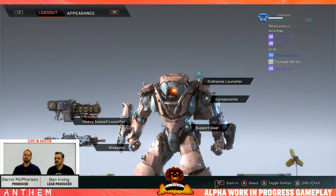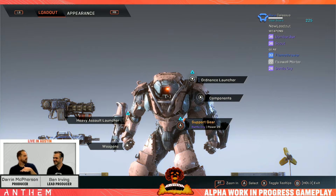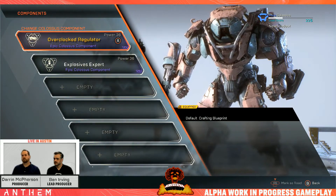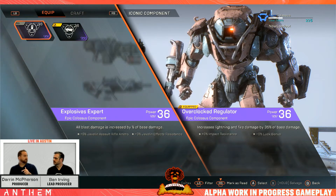One thing we haven't covered in general Anthem communication is components. Components are kind of new to explain. This comes back to the notion that we've separated vanity and power — personalization and customization. In personalization, you pick the helmet, chest, legs, and arms you want to wear, but there are no stats associated with it. So components bring those stats back, and they also add other abilities. Components' primary purpose is to allow you to tailor and customize the play style you want.